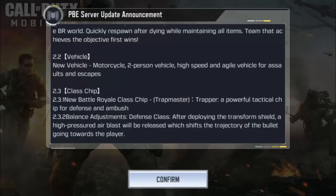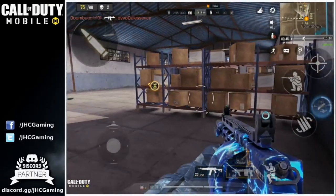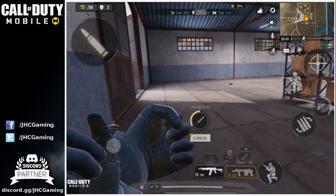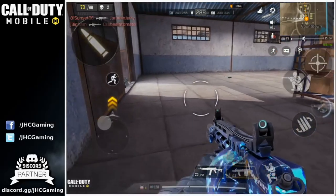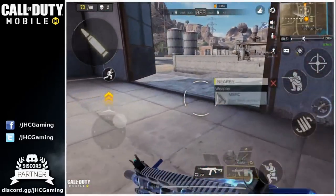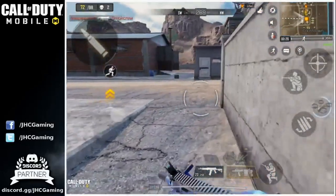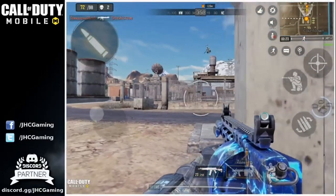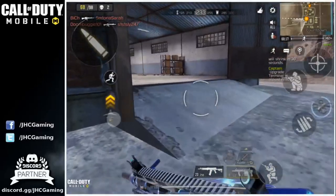Next is a balance change to the transform shield class. The defense class is probably the worst in the game right now — not many players use it except bots. They already added a flashbang effect, and now they're adding a high pressure arrow blast, so while you deploy your shield, enemies shooting at you will have their bullet trajectory shifted. It's a little better, but I still think the transform shield will remain bottom tier. That's pretty much it for Battle Royale: 20 versus 20 deathmatch, a new vehicle, a new chip skill, and some balance changes.